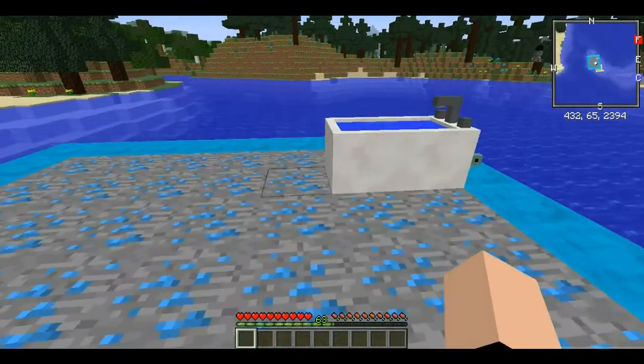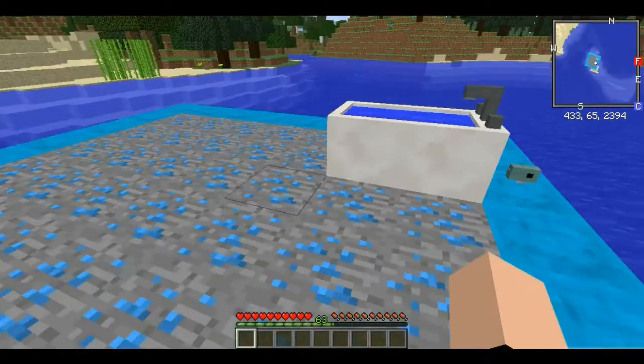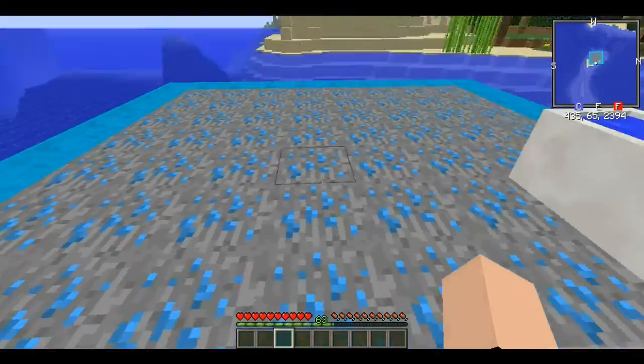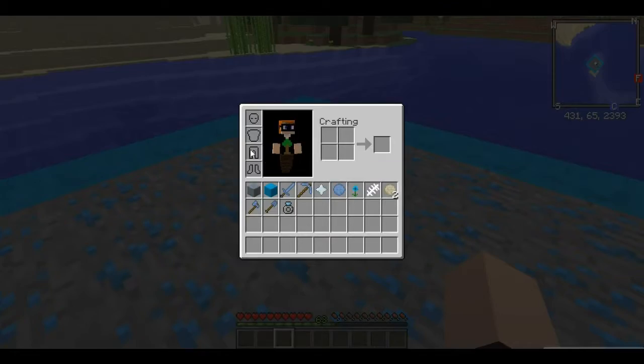Next I'm going to get onto the ore, which is basically most of the mod. Oh no, he's suffocating — he suffocated. Alright, I'll get to what he dropped later. This is the Moon Power Ore. You mine it, you smelt it, and you get a moon pearl.